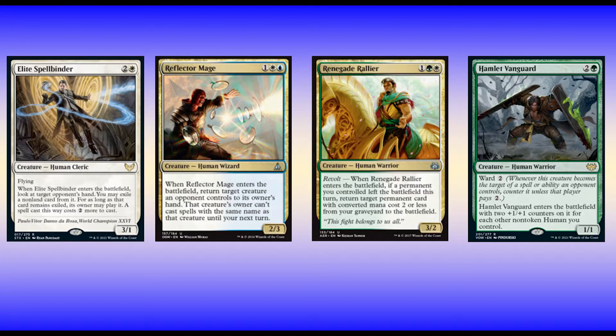I also run three Renegade Ralliers, which can immediately get me one of my two-drops that may have died the turn before, and if I don't have any two-drops to get, I can use it to ramp — I can get that Fetchland I used to put it into play. Finally, I run two Hamlet Vanguards because it's a beatstick that isn't easy to remove in a deck that is already taxing.